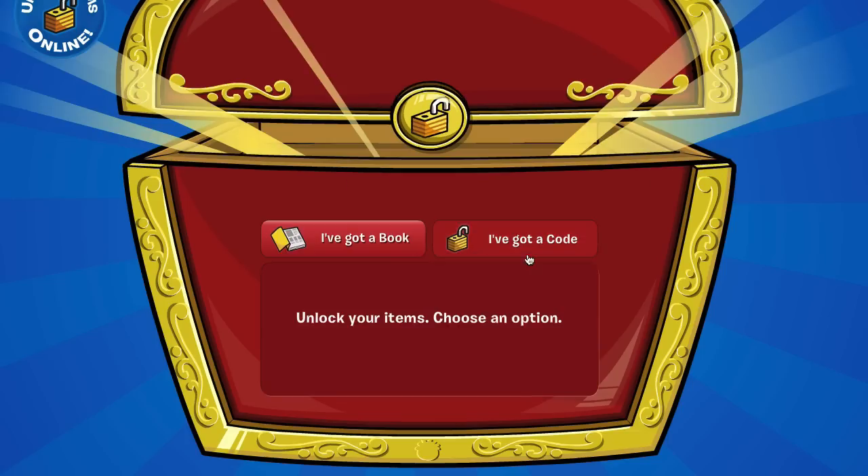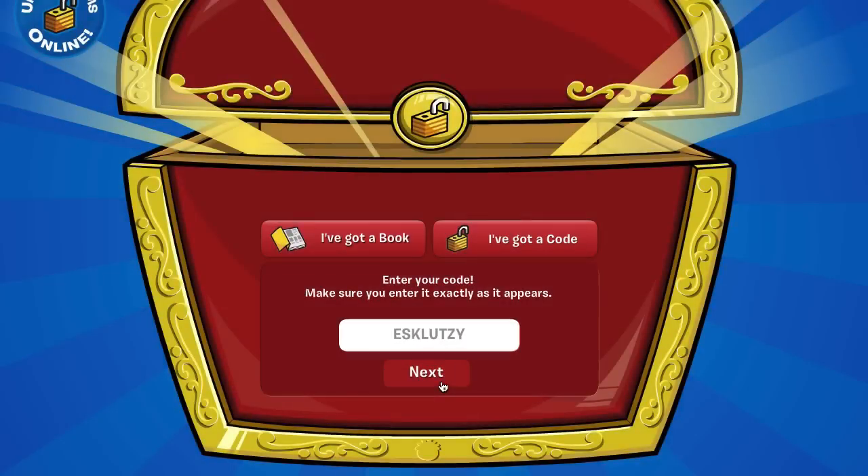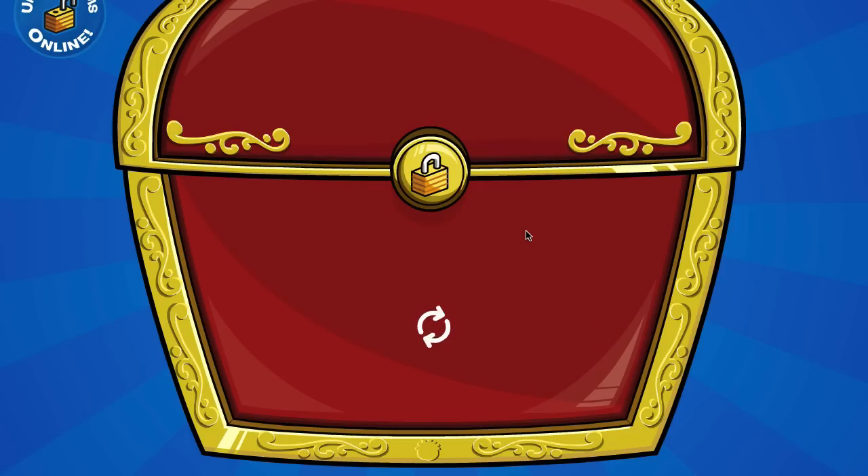Then just click 'I've got a code' and the first code is ESKLUTZY — that's E-S-K-L-U-T-Z-Y — and there we go for 500 coins. The next code is the final code; there are only two in this video, but still 1000 coins total.